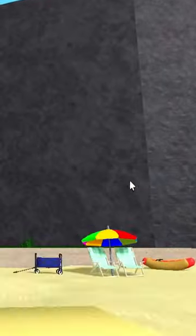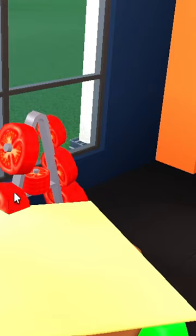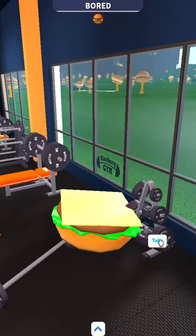You just want to go in and click on the cheese, and there we go — we now have a cheese on the burger. The tomato is right here, it's literally on the weights, but you're going to take it.